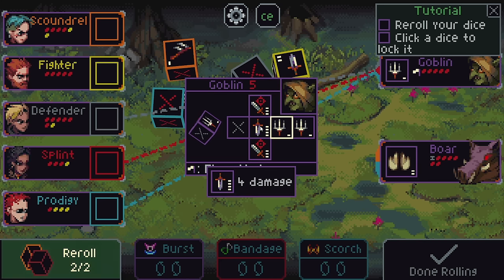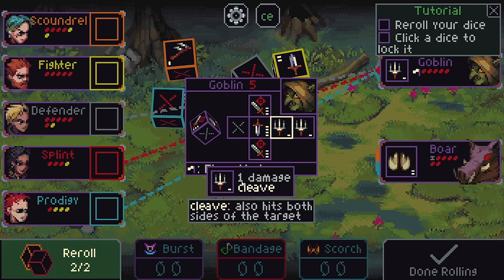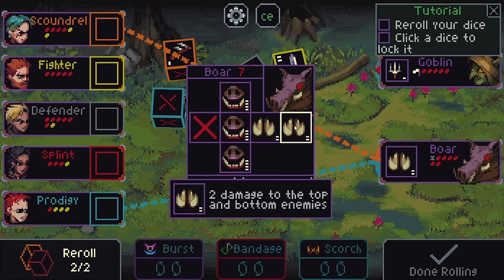Here are all the sides of their die and what they do. You can right click on any one of these to get more of a specific description, and you can see the number of pips here. That determines how much damage or healing or whatever it will do. This is just a basic attack that does 4 damage. This is an attack that does 1 cleaving damage, which will hit whoever they target and also the characters on either side.